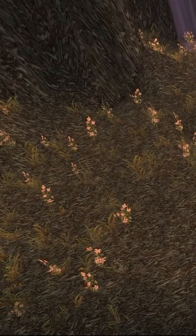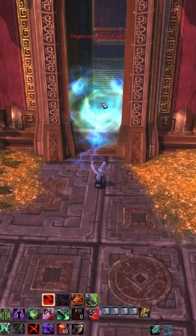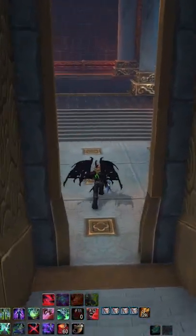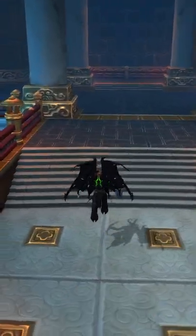It looked like there was a fully textured room behind it. After attempting to Dwarf Shadow my way into the area, I decided that trying to glitch past the instance portal would likely be more successful. I was able to Metamorphosis my way past the portal and there's an entire secret room back here. Enjoy!